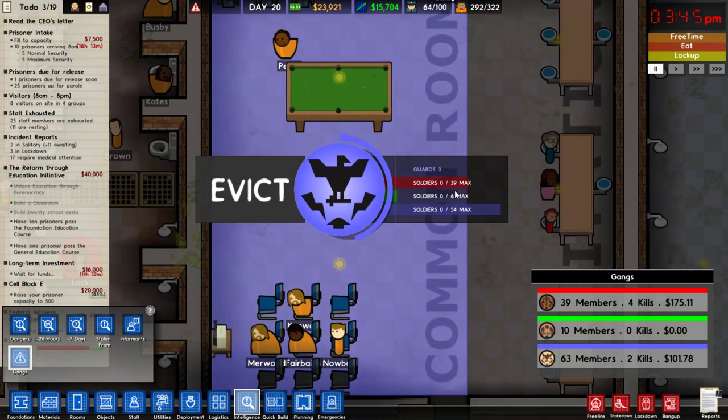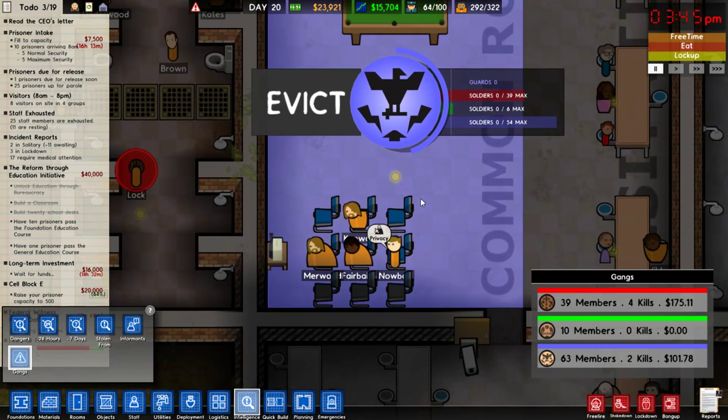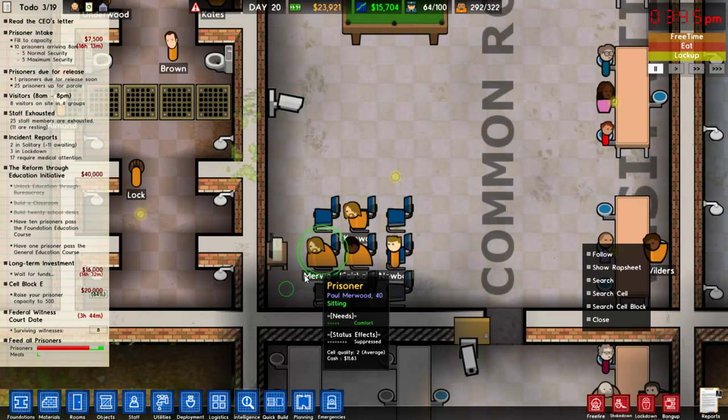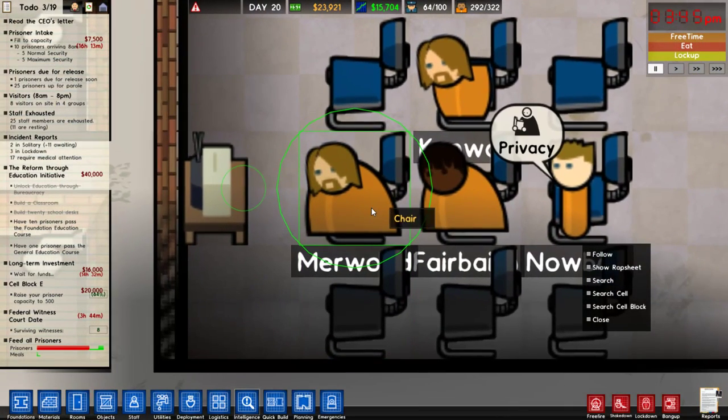Over here it says there are zero soldiers here. I'm thinking these guys aren't part of the gang, are they? I don't want to click on the chair — I want to click on the person! I'm going to offset it a bit so I'm not on any of the object hitboxes.